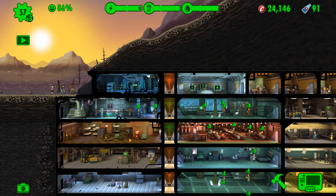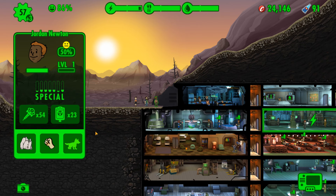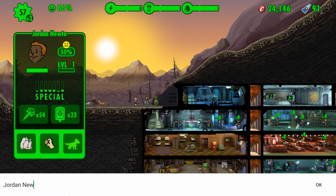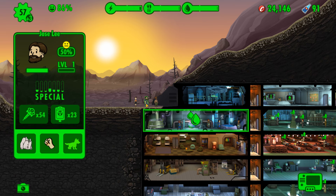We have some dwellers to add to the vault. First up, we've got Jordan Newton. I think we should add another viewer to the vault. In the background I'm using my random number generator — RNG. Some people noticed I've been saying RND: random number device, or random number division. It should actually be RNG, of course. Somebody did notice — it took a while.